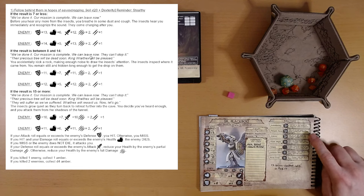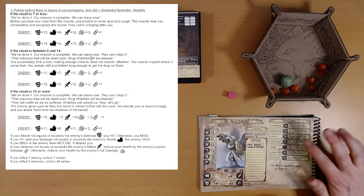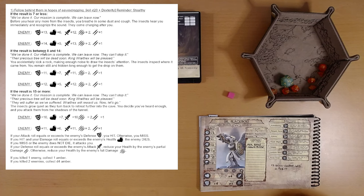We got the middle result. We can add defense, damage, or athletic bonuses, but this isn't a physical athletic hurdle, so I think we got the middle result. That's okay. We've done it, says one of the bugs: 'Our mission is complete, we can leave now. They can't stop it. Their precious tree will soon be dead. King Rafex will be pleased.' You accidentally kick a rock, making enough noise to draw the insects' attention. They inspect where it came from. You remain still and hidden long enough to get the drop on them. Now we have to fight two of them.